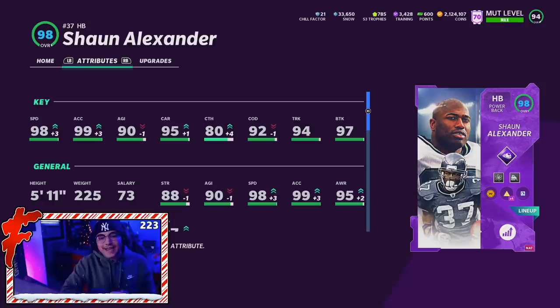Here is Sean Alexander. He's got 98 speed, 99 acceleration, 90 agility, 95 carrying, 80 catching, 92 COD, 94 trucking, and a 97 break tackle. Today we are rocking full play fake and full sprinter, as well as 25 out of 50 Washington chems, putting Sean Alexander at a 98 overall. Looking at this card's stats, the comparison is very obvious — Bo Jackson has the same speed and acceleration on a theme team. Not on a theme team, Bo still has 97 speed and 98 acceleration, so Sean is not quite as good, but 97 speed is still top three for running backs in the game right now.